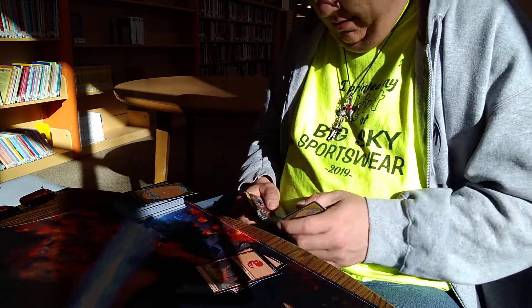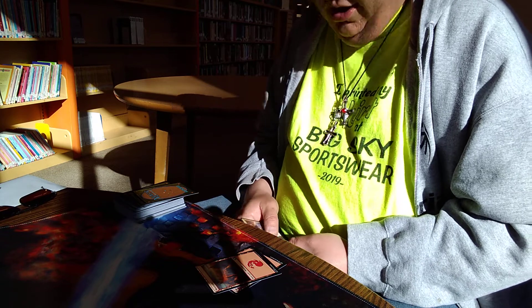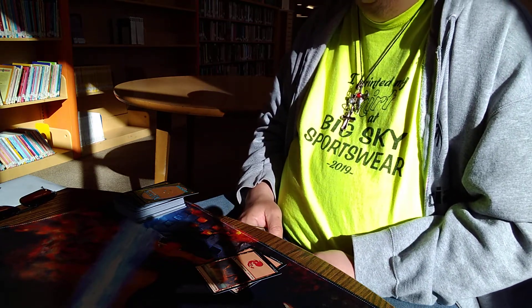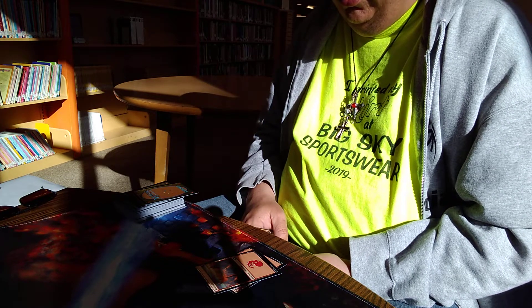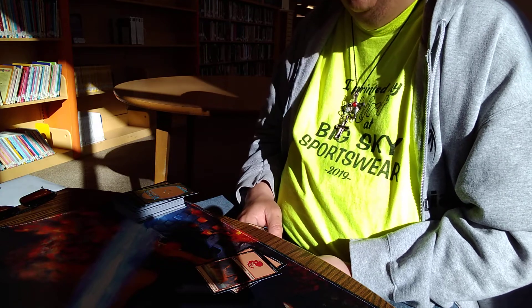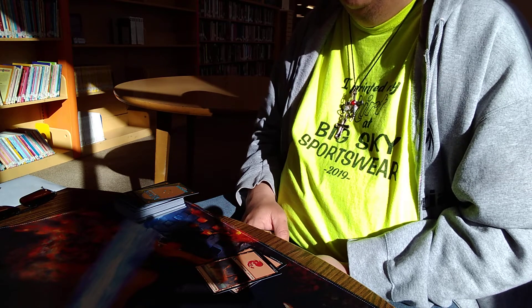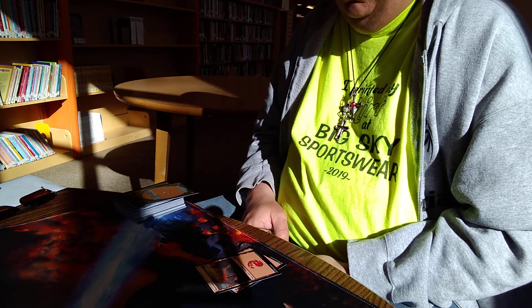I'm going to play a mountain and pass. Draw — I play a mountain, tap green to play my Elf Druid, and play a red and one-one to play Bloodstone Goblin. Pass turn.